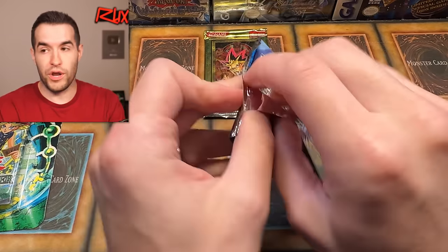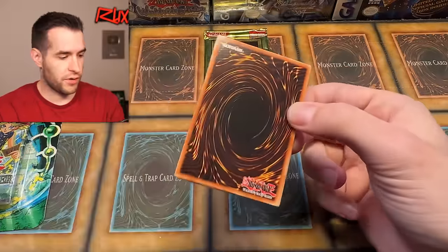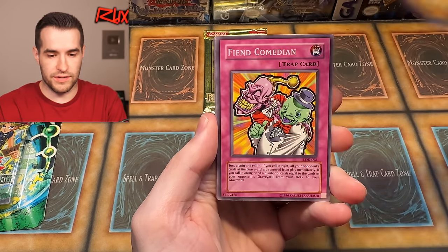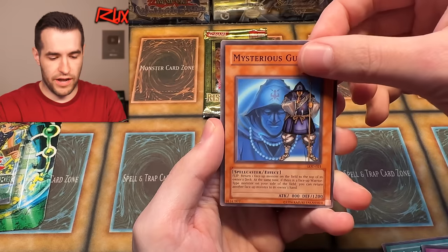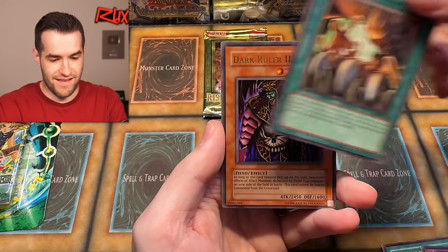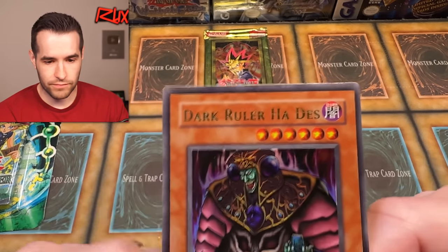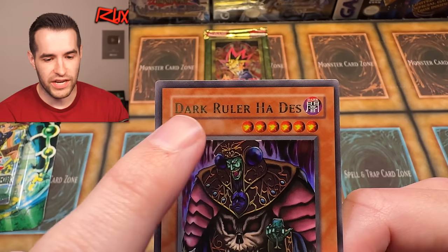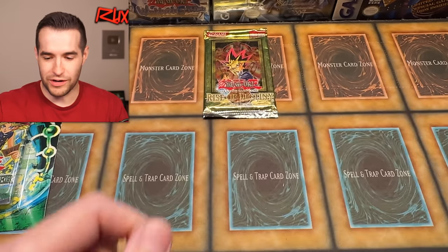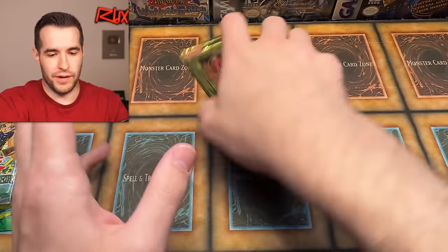Three packs left — Labyrinth of Nightmare. Will you have weird faded commons? Not this time, it looks like — regular old commons. But we weren't actually pulling anything out of those faded commons, so maybe we'll actually get something. Roboyara, Fiend Comedian, Wolf Axe Wielder, Secrets of the Bandit, Heart of Clearwater, Ominous Fortune Telling, Mysterious Guard, Stamping Destruction, and Dark Ruler Ha Dez. Look at this card — there's like a dash through the name, all the way through. It's not really a scratch, just a crazy printing anomaly. What weird printing we have found in Legacy of Darkness today. Dark Ruler Ha Dez — I still remember that's the only good card we pulled when we opened with Moist Critical. We opened a million packs so that was bad.